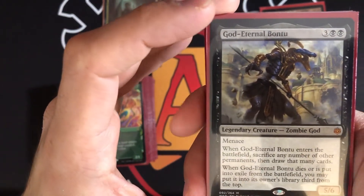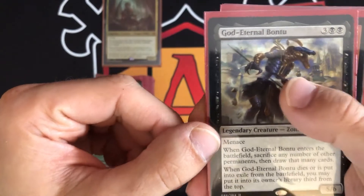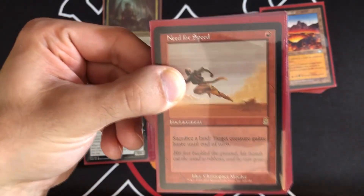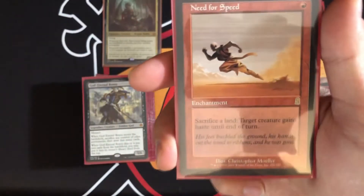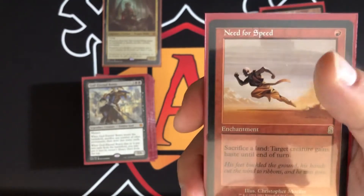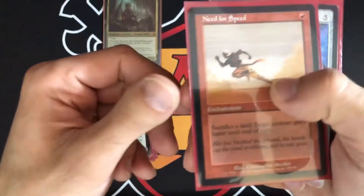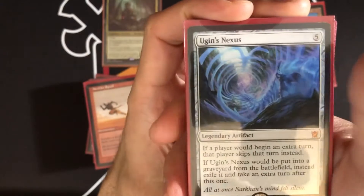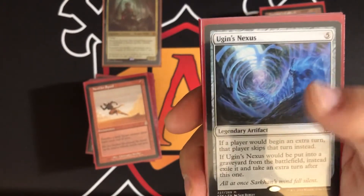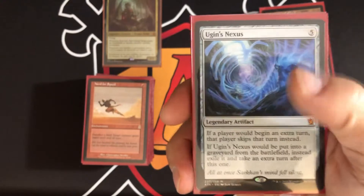When Bontu dies, you put it third from the top of your library — really hard to kill permanently. Need for Speed is a one-mana enchantment: sacrifice a land and target creature gets haste until end of turn. You can activate it as many times as you want, so it's great for multiple sacrifice triggers and getting Korvold or other threats attacking fast. Ugin's Nexus — if it's put into the graveyard from the battlefield, exile it and take an extra turn. You can sacrifice this during attacks with Korvold, which could be exactly what you need to swing for lethal.